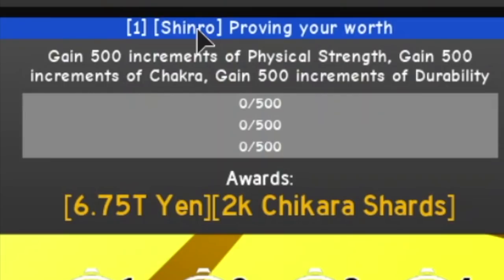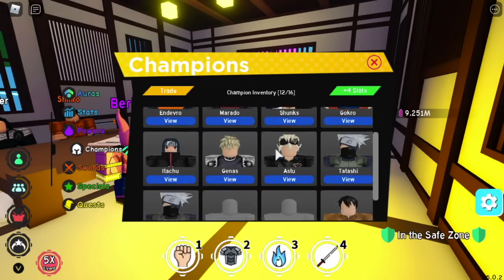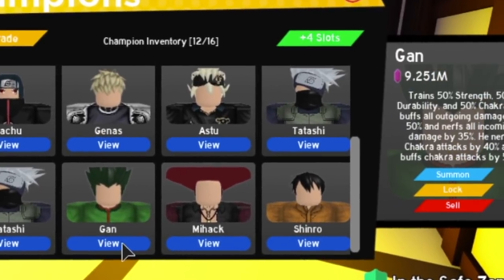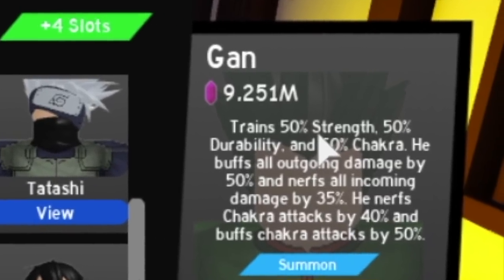The fastest way to do that is to equip a champion that trains all three of those stats, such as Gon. If you don't have Gon, try to equip a champion that trains most of those stats.